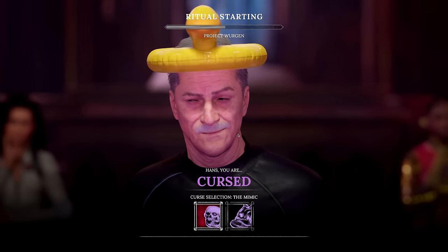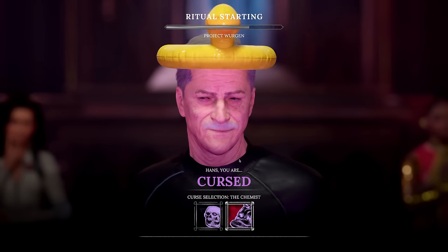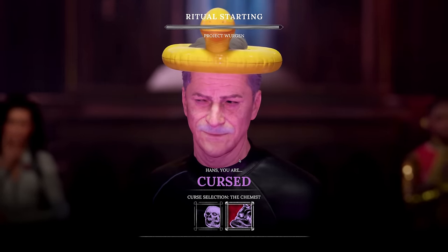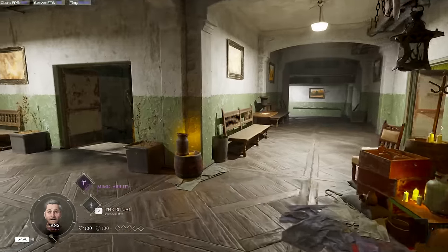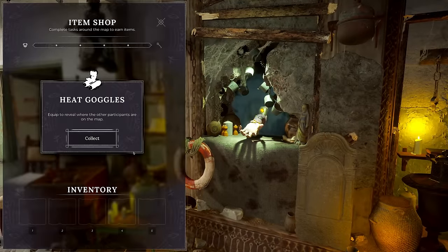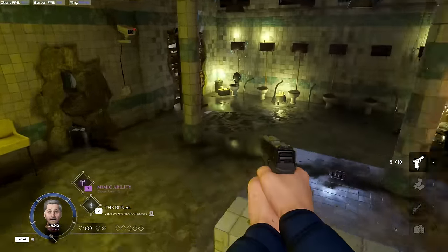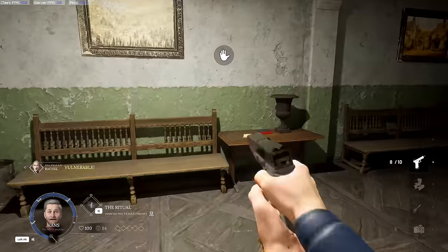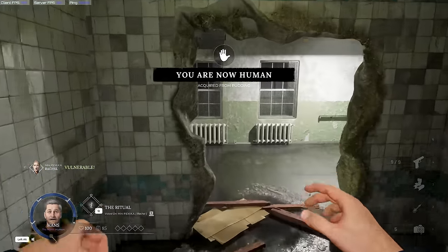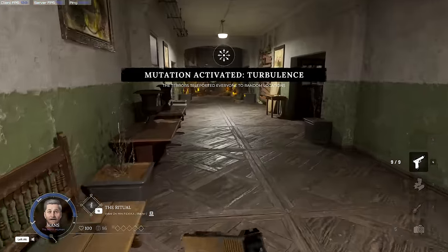The cursed roles are effectively a neutral team — solo for now, but there may be cursed roles in the future that have a teammate. These roles all have different win conditions and play very differently. The base role that you will have without buying anything is the mimic. After a couple of people die or are voted in the game, you will be able to choose from one of their roles, turning you into a human, possibly with a human role, or an infected — effectively giving the losing team a bit of a helping hand.